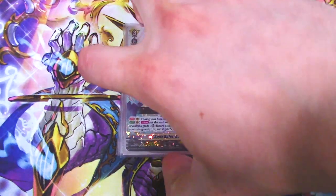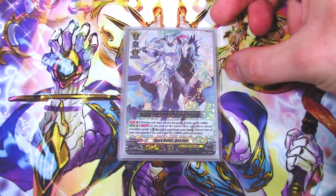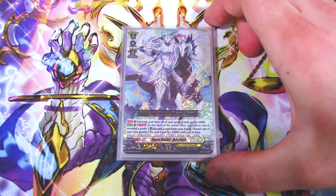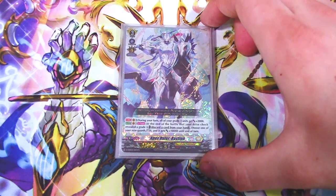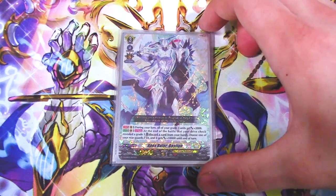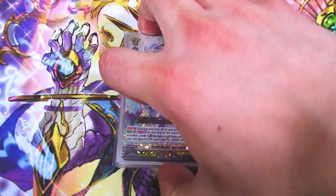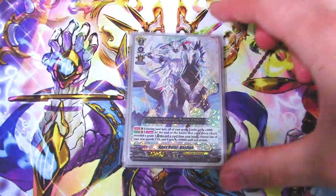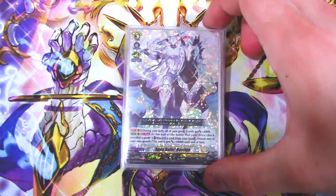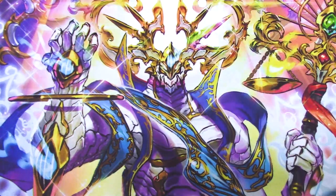Last but not least, Apex Ruler Bastion. During your turn, all your grade threes get 2k, which actually does kind of help. At the end of the battle on the vanguard circle, if you drive check a grade three, discard a card from your hand, choose one of your rear guards and it gets 10k — that's once per turn. It's nice that it's at the end of the battle, so you don't have to make that decision — if you check a grade three first you don't have to decide whether to re-stand. You just wait until you're done with your twin drive and then boom, it works out for you. Bastion is a really good card because multi-attacking.